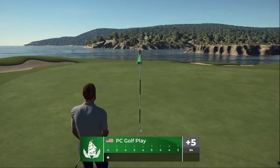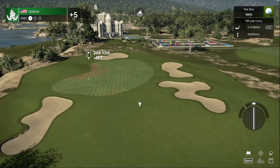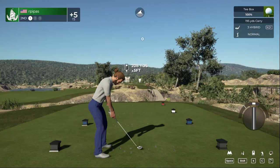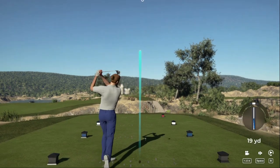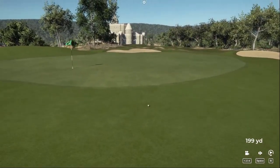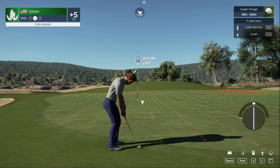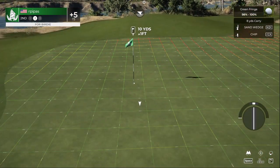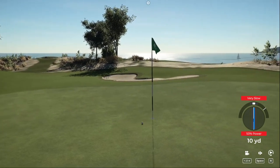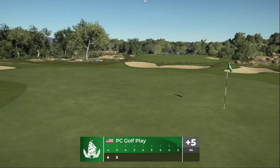Well played. Five over par currently. Wind's a little blustery, blowing right to left on this one. I think we're going to land it short and then possibly have a chip shot up towards the hole to get a par. See if we get lucky and roll on — nope. Here's our second shot on hole number two. We're chipping uphill, so we're going to hit the sand wedge.